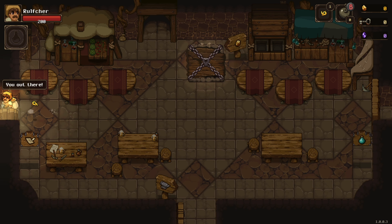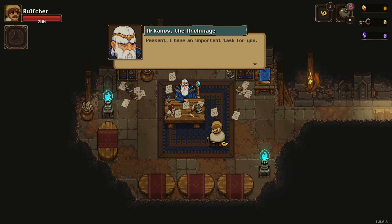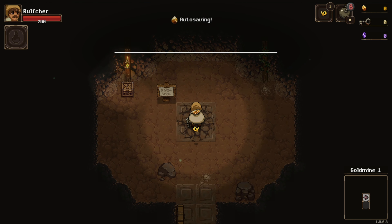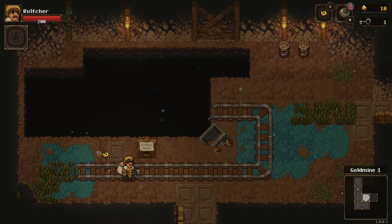When you first start, the Archmage will call you into his room. He will task you with finding the source of the strange earthquakes and the missing blacksmith. Into the tutorial floor you go. Here you'll learn the basic mechanics: jump, attack, range attack, and bomb.